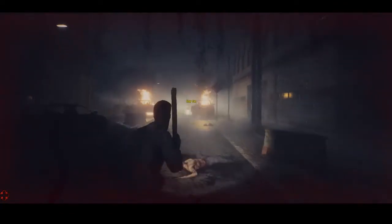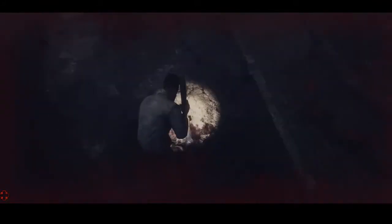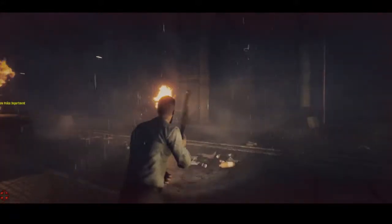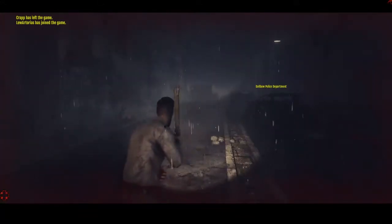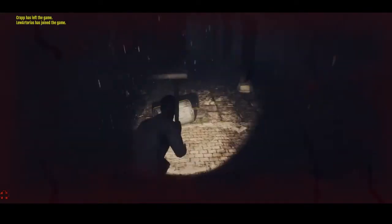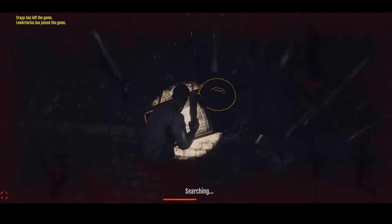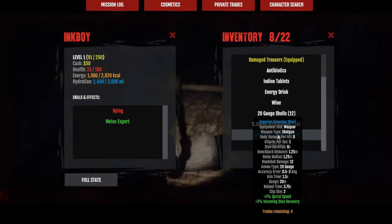It looks like the yellow-titled buildings are buildings of interest — like the outpost, your car, things along that line. At least that's what I'm assuming based on what we're seeing here. I keep hearing zombies but I'm not seeing them. Let's search this trash — oh look at this: a weapon! It's a shotgun! Hey!